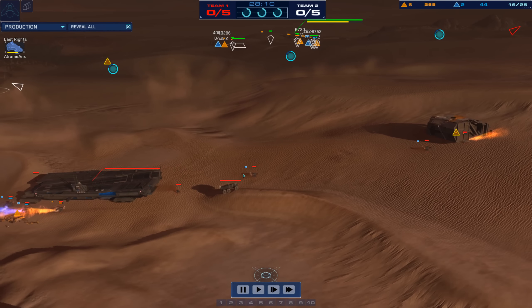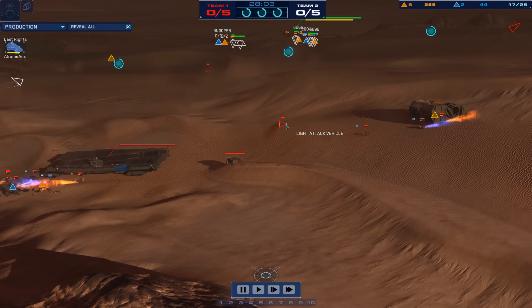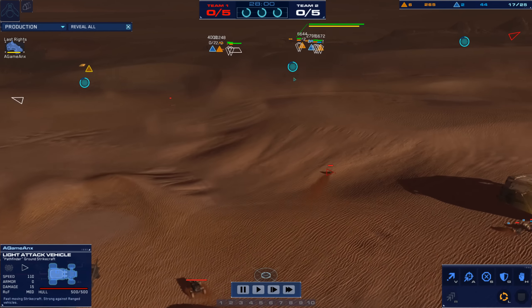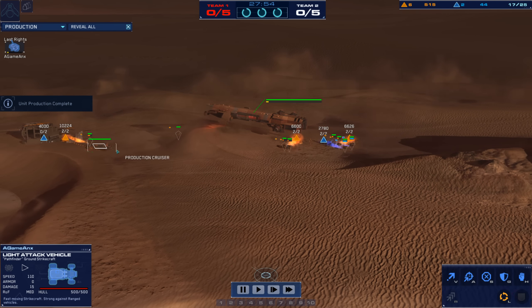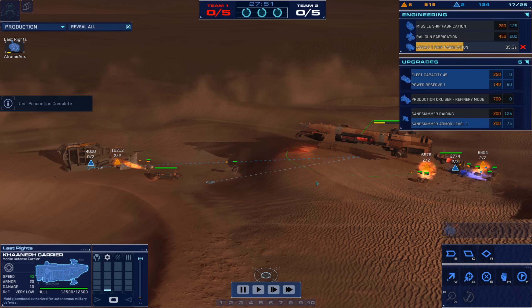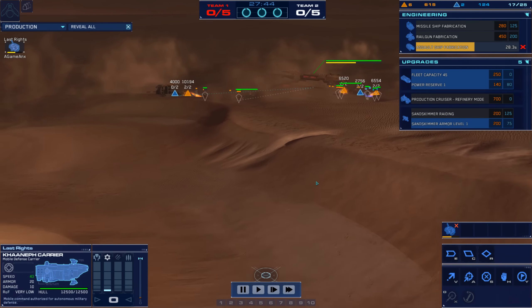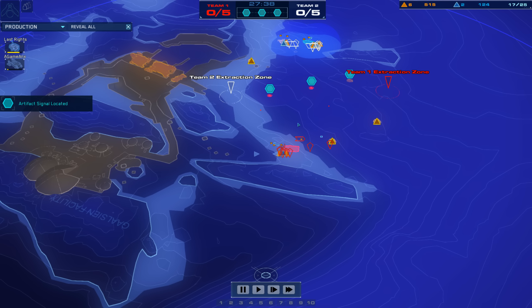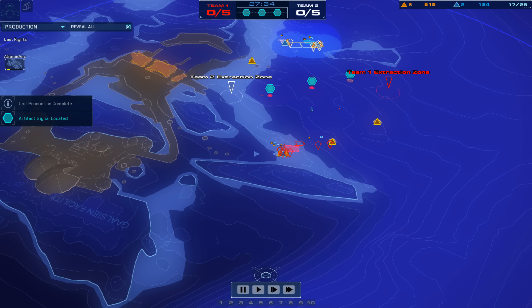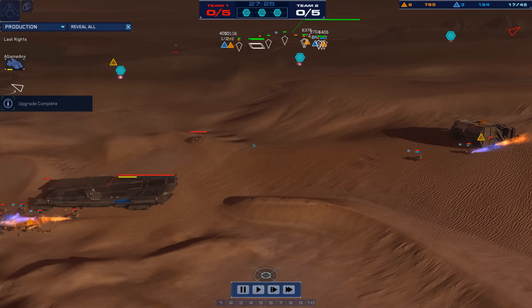So much cover from terrain on this map. A base runner hanging on here by A-Game Anx — exciting to see if he tries to get some early artifact captures. He does have a light attack vehicle up early, and an early production cruiser for Last Rites. He's probably hoping to get to refinery mode. He's going for assault ship fabrication, maybe to prepare against a potential AAV rush. You've got a very good sensor net because there's two probes up right now for A-Game, so he'll have extremely good sensor data.